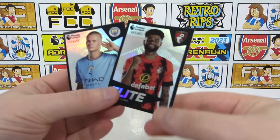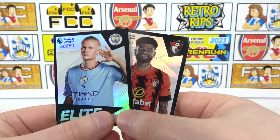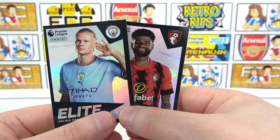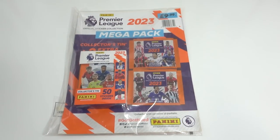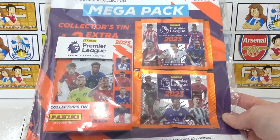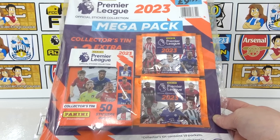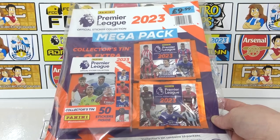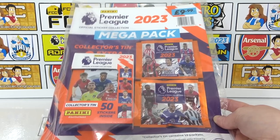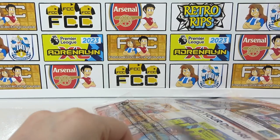Next, we'll move on to the final product released so far for the Premier League sticker collection — that is the Mega Pack. The Mega Pack for this collection does cost £9.99, and you do get a collector's tin as well as two additional packs, so there is a little bit of saving there. The tin is a little trickier to get hold of so this is a good way to get it — we got it on the Panini website. So 12 packs to end things off.